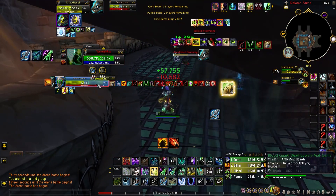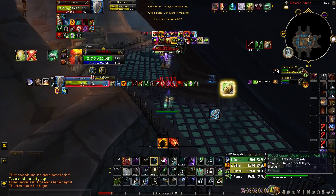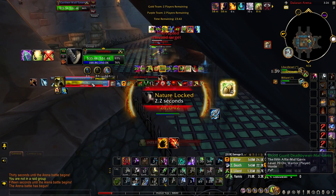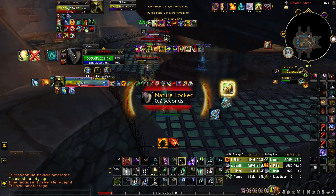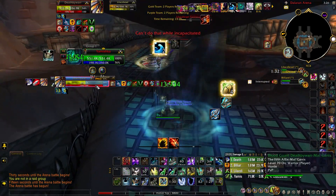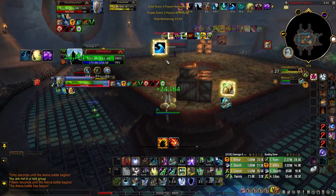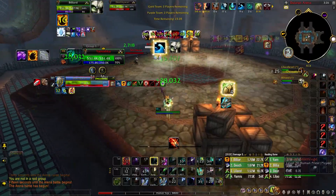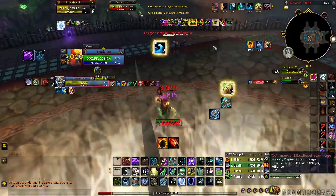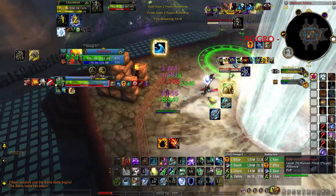That pressure forces the shadow priest to make distance. I'm going to start crowd controlling this rogue so I can try to top off my partner and catch up. In this position we're basically playing monkey in the middle with this rogue — this is good because two DPS are focused on my partner. Now the enemy team is trying to reset, and my main concern is I cannot let this rogue go back into stealth.